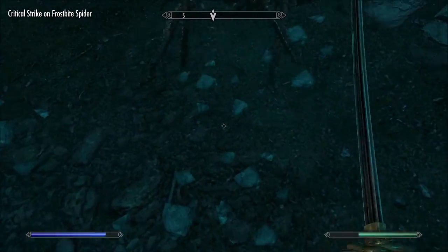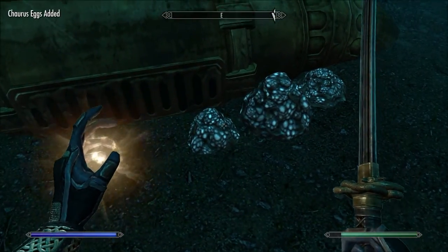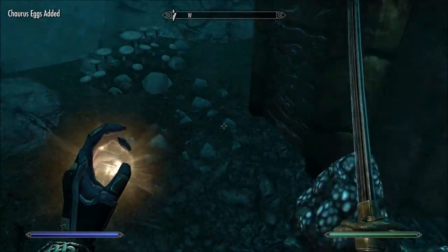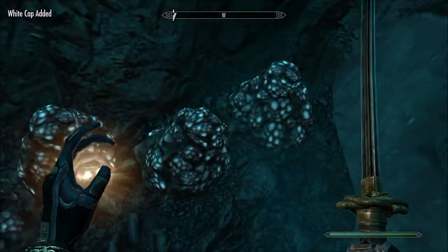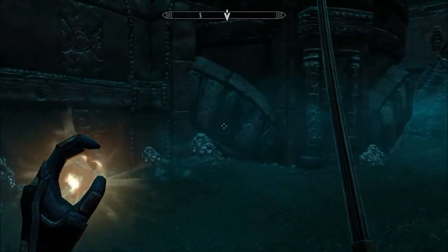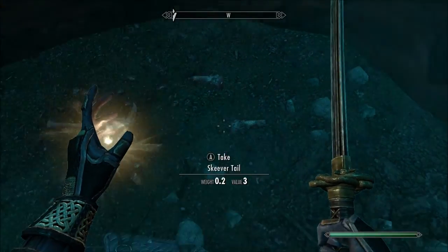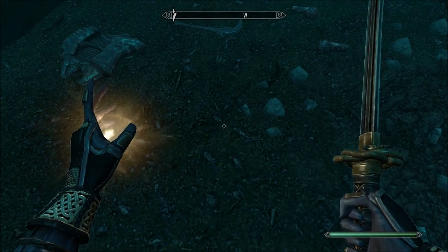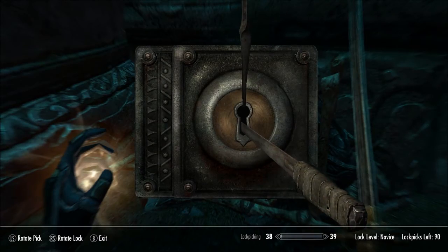Don't spit at me. Critical strike - that was pretty good. I barely ever get good hits like that. I usually just swing, swing, swing. So there's a chest back here. Let's take this stuff first. Another shield, daggers, arrows.